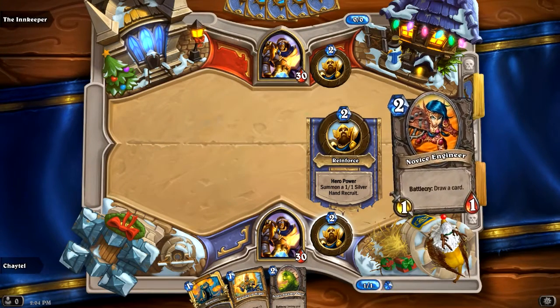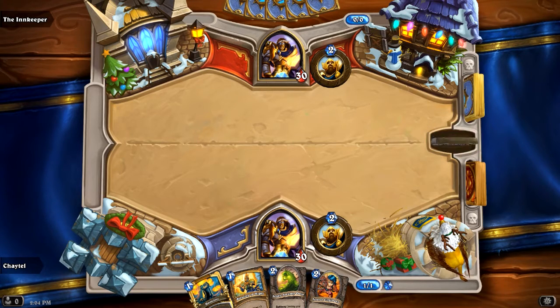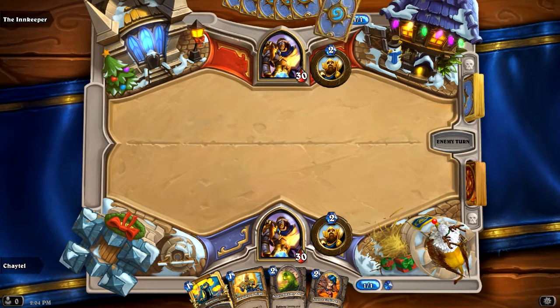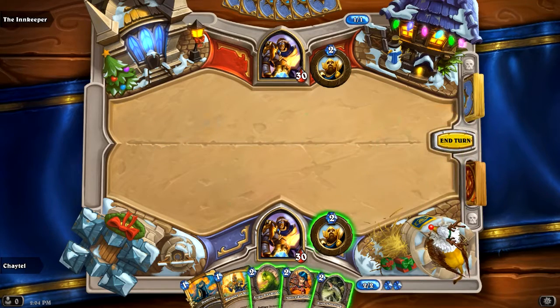My hero power as Paladin lets me summon a 1-1 creature for free. Kind of like how the Shaman summons, except it's not one of four random creatures - it's always this one attack, one health creature, which can be buffed with some of the more high-end Paladin cards from other expansions, which you can earn in-game for free.